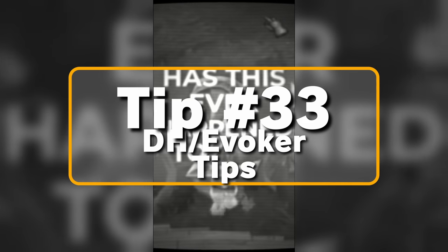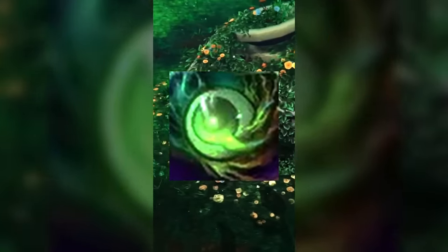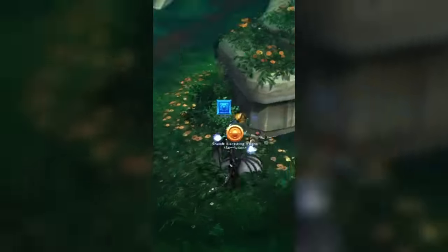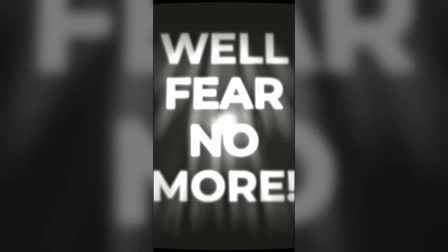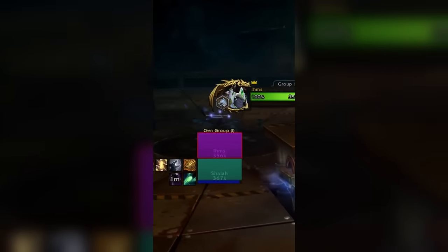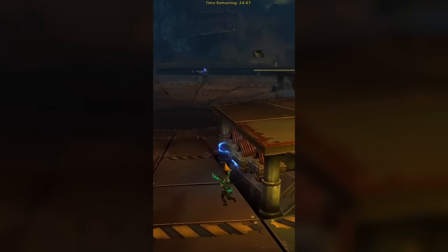Tip number thirty-three is for Demon Hunter and Evoker comps. In twos or threes against stealthies, you can use your Demon Hunter eyes from a safe distance while sharing your screen on Discord with your Evoker healer who should have Preservation Cloak up. This allows your Evoker healer to see through your eyes while being non-CCable. Any comp with Demon Hunter and Preservation Evoker should never have to deal with stealth classes, as your healer can just walk up and AoE them out of stealth.